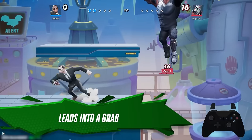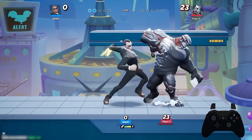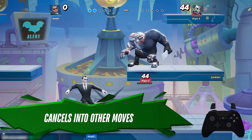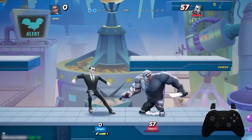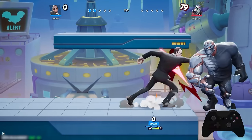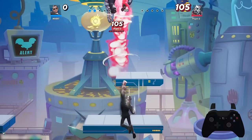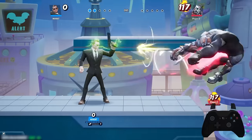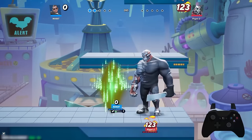Agent Smith's side attack is a flurry of punches that lead into a grab, allowing him to punch the opponent away as a final blow. In the second part of this move during the rapid punches, you can cancel into your down attack or up attack as well. So if you don't want to just finish with the grab confirm, you have these two options to follow up into other moves.